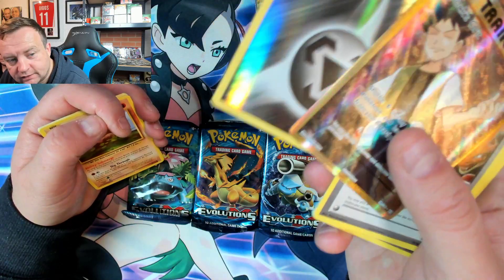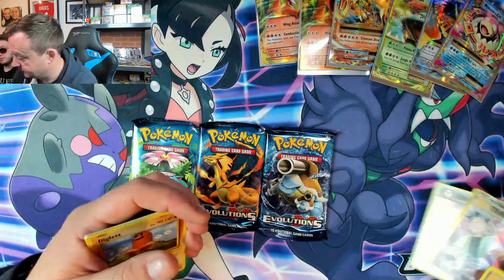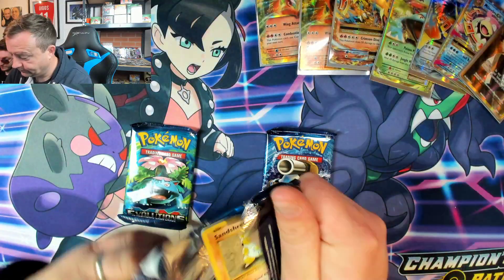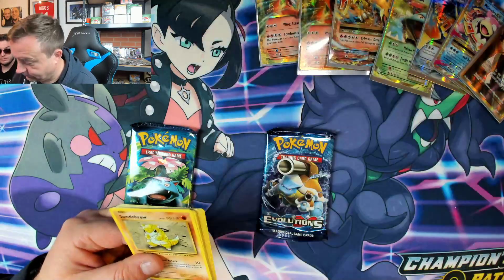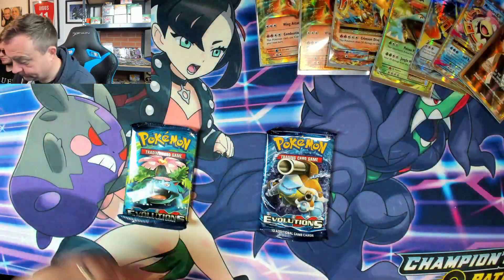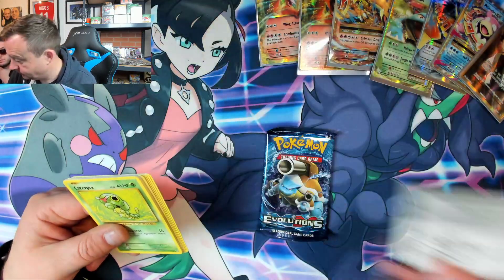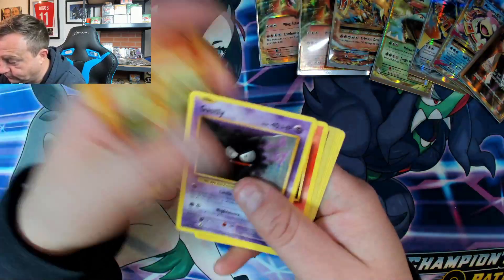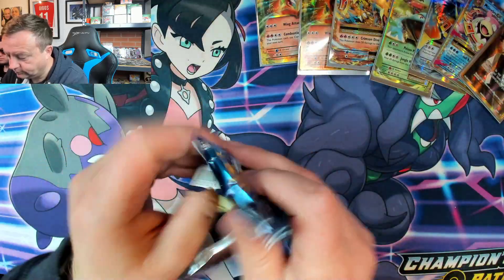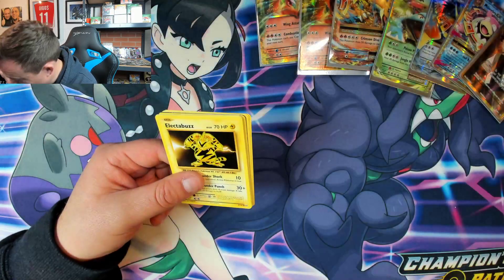Oh, that's a nice trainer card, and that's a really nice energy card — it's got an ink dot on it right there, can you see that? Three to go. Last one — but don't leave the video, I've got a surprise if you've lasted this long.